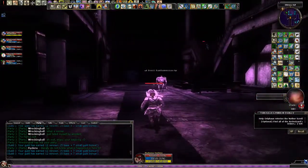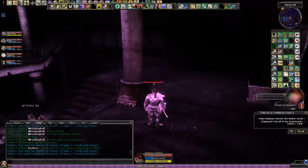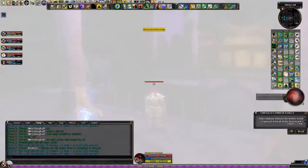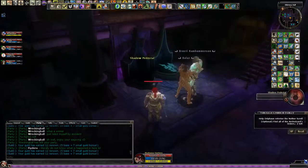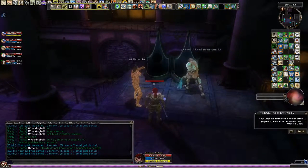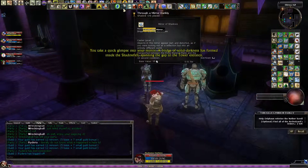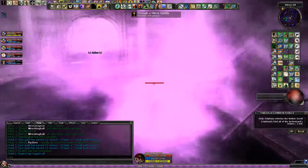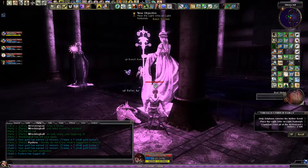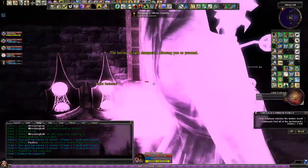You've got the four orbs dotted around — that can actually be fairly good XP. Come back to the normal side. There should be four shadow pedestals. We've got the shadow orbs. Click the mirror again — a bridge of solid darkness has formed inside the Shadowfell, spanning the gap to the tower. These light pedestals are dormant — no doubt receptacles for some kind of orb. The barrier of light disappears, allowing you to proceed.